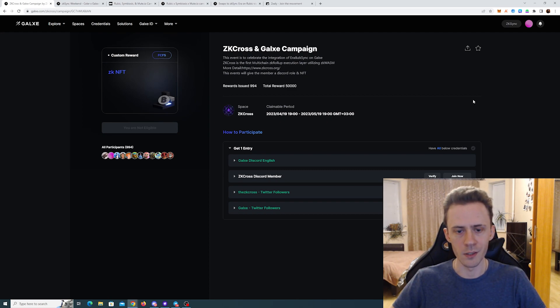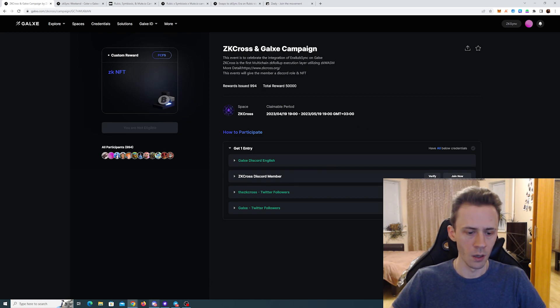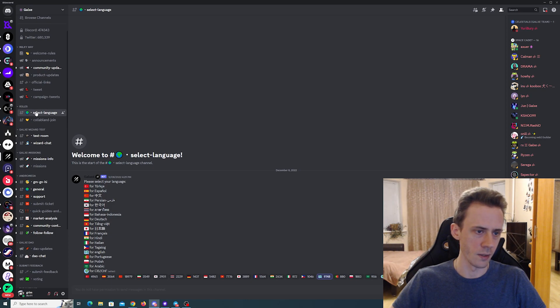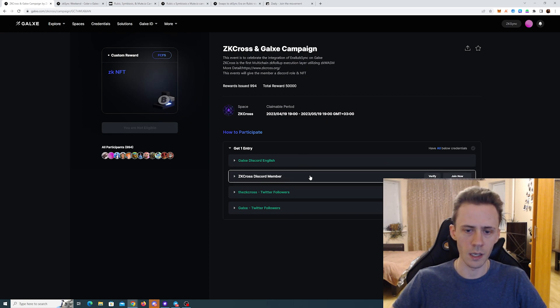The first one is ZK Cross. Here tasks are purely social. First of all you need to go to Galaxy Discord, open the select language channel and click on the emoji to get the English role. Then you need to follow the Twitter of ZK Cross and Galaxy. The only problematic task here is ZK Cross Discord membership because currently the bot that gives a member role is not working, but I'm sure it will be fixed soon.